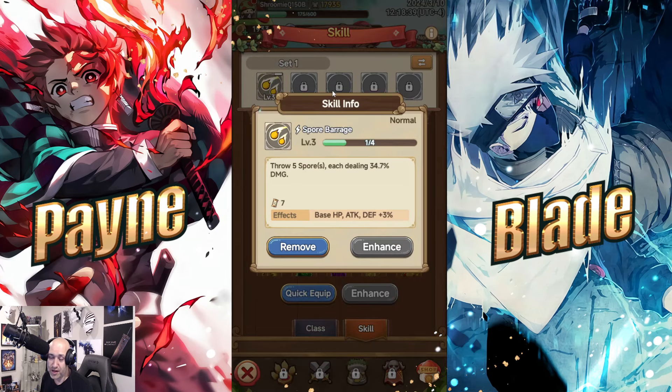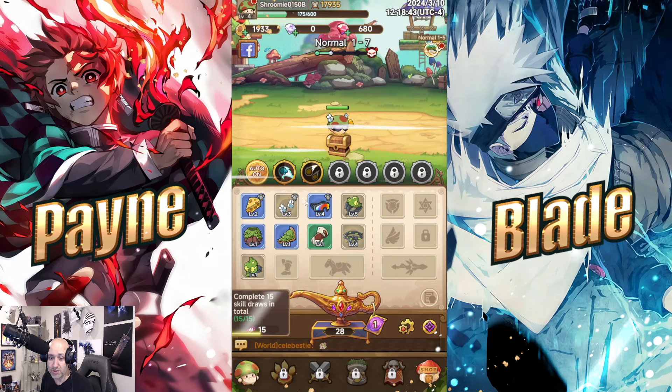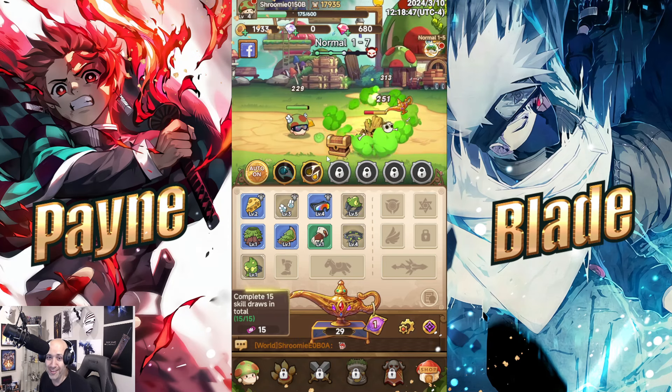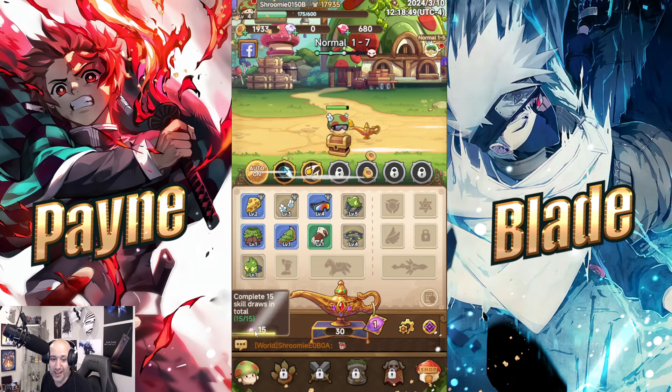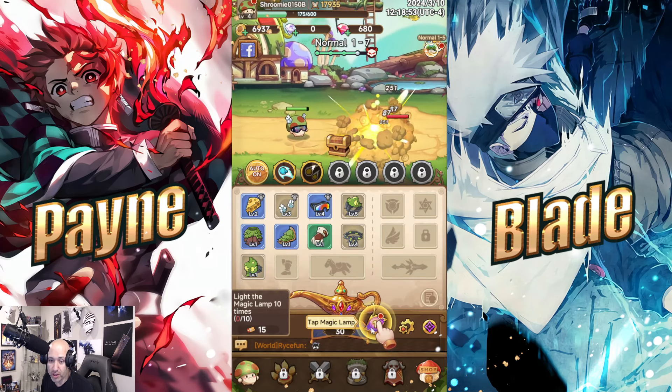If you go back and enhance your skills, you can see the levels go up. Now with two skills equipped, look at that — he's got a Captain America helmet, throwing cheese at people. Looks pretty badass.